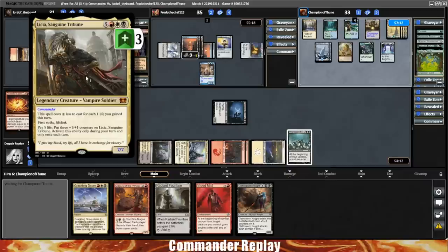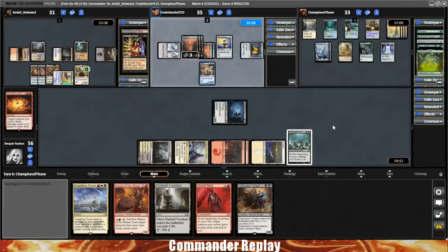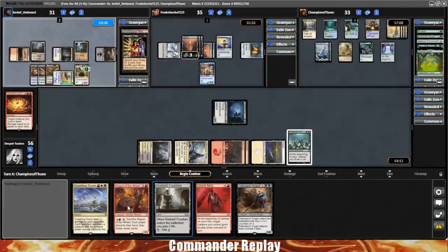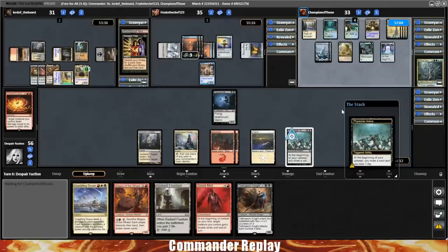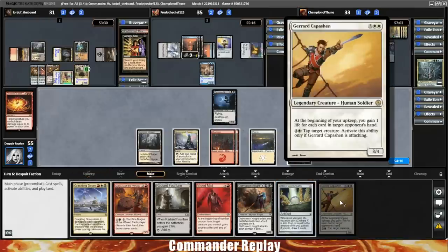Prime Speaker Zagana not casting anything. We draw a Well of Lost Dreams and a Giltspire Avenger. For those not familiar, it says five mana — at the beginning of your upkeep, you gain one life for each card in target opponent's hand, and tap target creature — activates only if it's attacking. Obviously a life gain card, and in a deck where we want to be gaining a lot of life, particularly during our turn, not bad. It'll give us a pretty significant amount of cost reduction for Leisha.